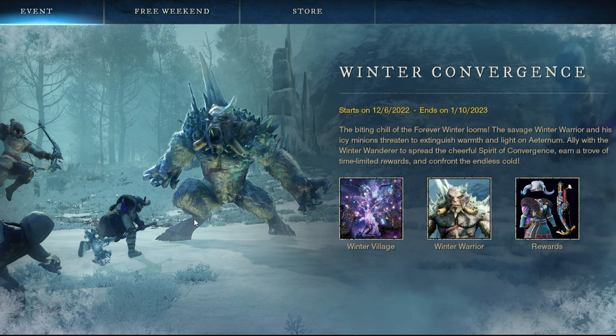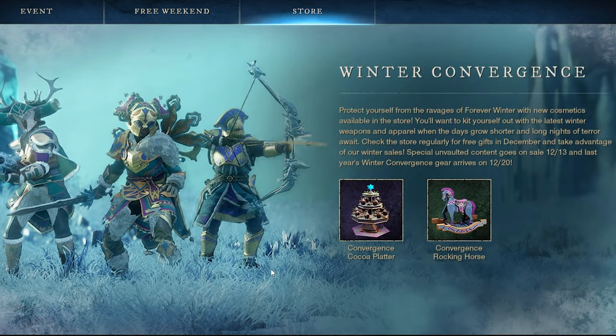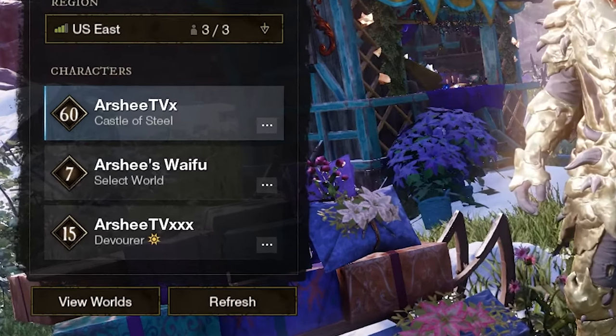You'll be able to check out the beautiful winter village decorations in every single town, as well as fighting the Winter Warrior, which is fairly difficult with a small group — you'll want a large group working together for that. There are some epic rewards, and if you want to pick up items in the cash shop, these are the three different looks for the Winter Convergence, as well as a cocoa platter and the rocking horse.